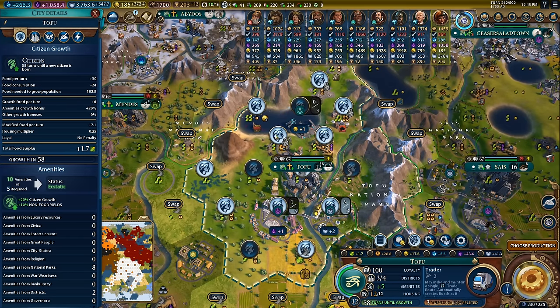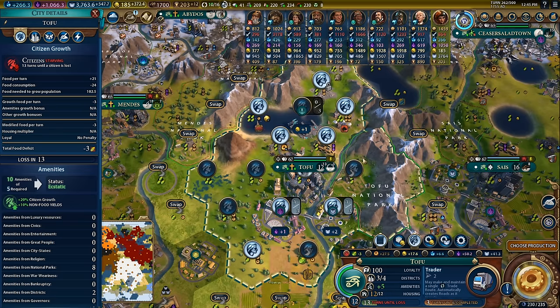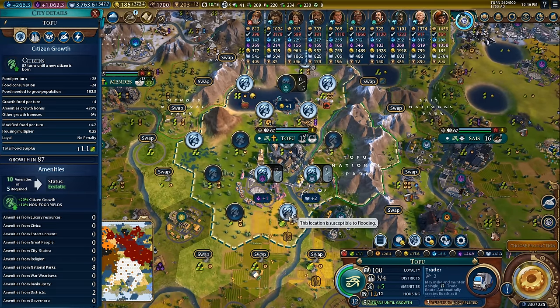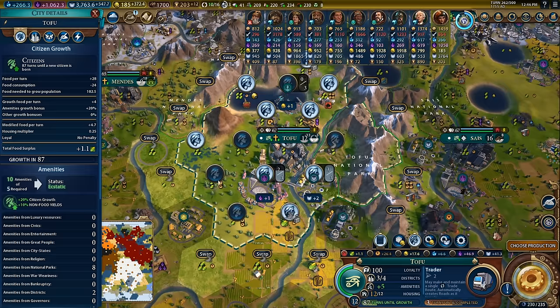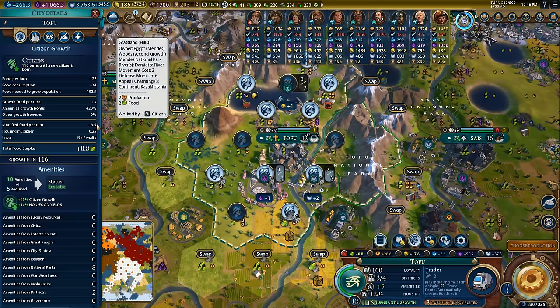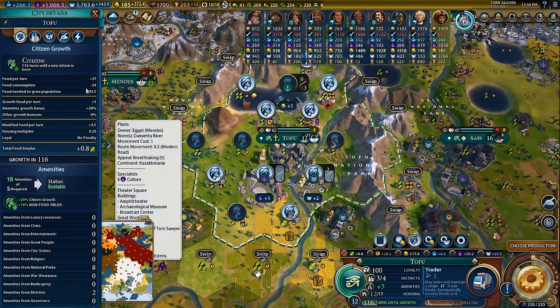One way to deal with this is by manually locking in high production tiles so your city doesn't work high food tiles. Another way is to unlock everything, click the food management button, tell it to focus on food, then click again to tell it to avoid food. Then look to see if you have a negative food problem, and lock in a wheat tile to prevent the city from starving. Sometimes the city manager does weird things, but if you lock in tiles correctly, you'll waste less food and work more meaningful tiles. You want to minimize how much surplus food you're working in favor of other yields.